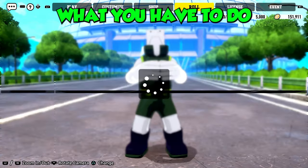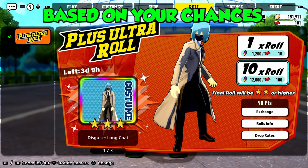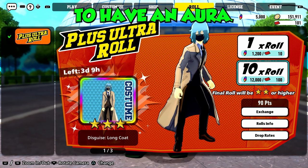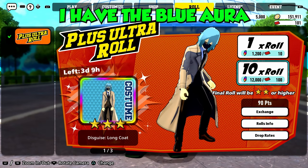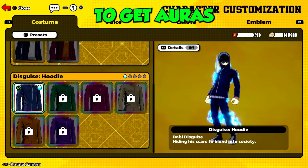So the way I got my aura skin, what you have to do is roll for them. Remember, this is a gacha game, so everything is based on your chances. Anytime you roll a duplicate skin that has the ability to have an aura, you level up one aura. The reason I have the blue aura with Dabi is because I pulled the disguise hoodie skin twice. That's the only way to get auras at this moment.